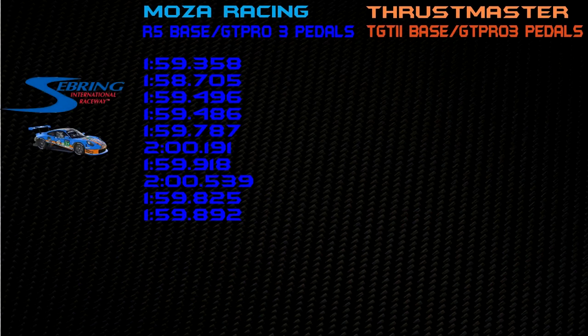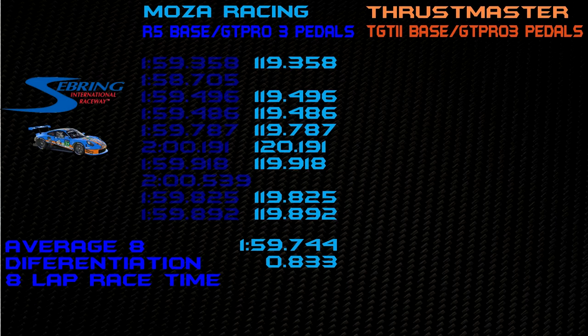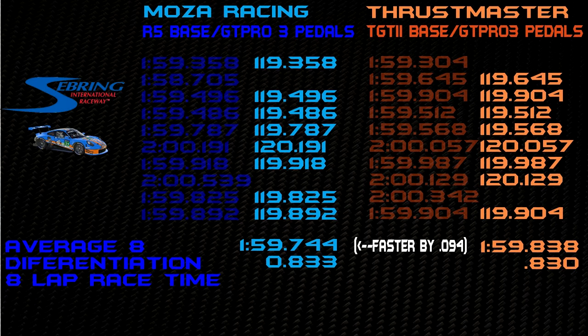To analyze the data from these runs, I took the 10-lap run, dropped the fastest and the slowest lap time from the group, and only counted those eight average laps. For the Moza R5, we had an average lap time of 1:59.744 with a lap differential of 0.833. For the Thrustmaster TGT2, we had an average lap time of 1:59.838 — only one tenth of a second slower — with an almost identical differentiation. If it had been an eight-lap race, nearly 20 minutes long, the Moza wheelbase won by only one second. With a lap time differentiation of 0.830, that is within the margins of error. This was a virtual tie.